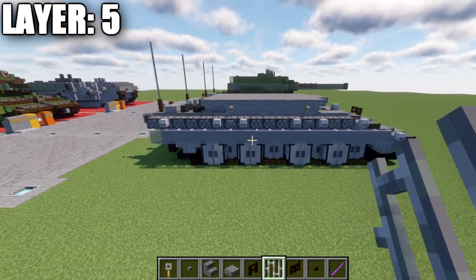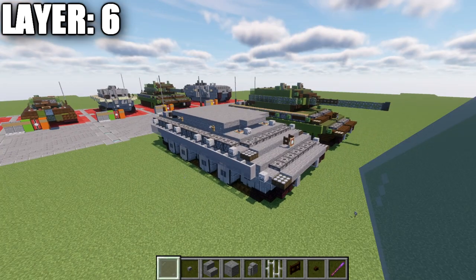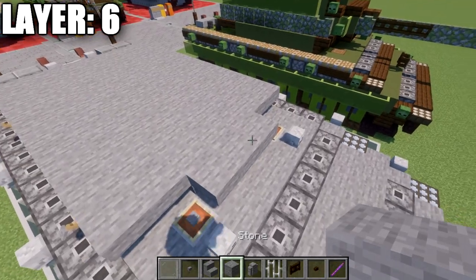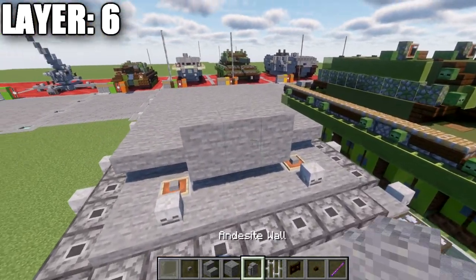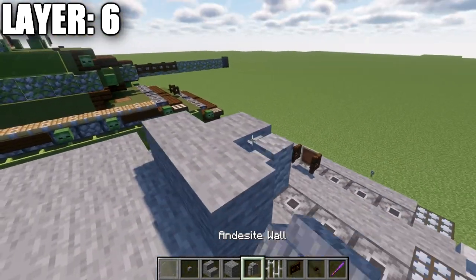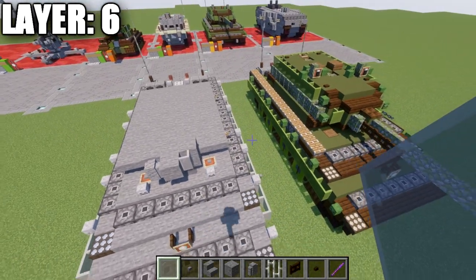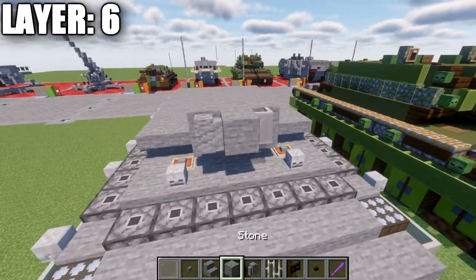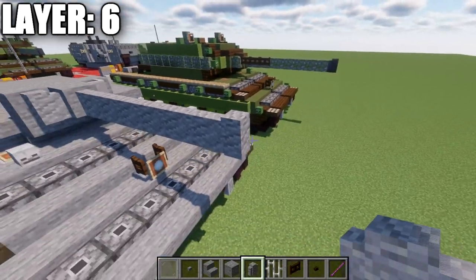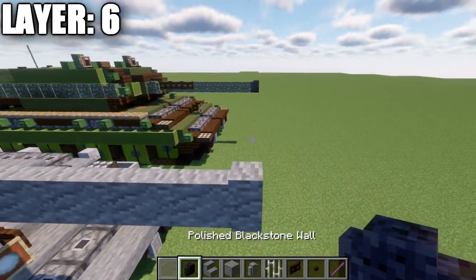With that done, layer five is complete. Moving into layer number six. Take stone blocks and place a row of three across those stone top slabs. Place a stone block in the center, an diorite wall on the right side, and a light gray stained glass pane on the left side. Take diorite walls and go forward from the stone block — seven diorite walls forward, and then a polished blackstone wall as the eighth one at the very end to make your main gun.